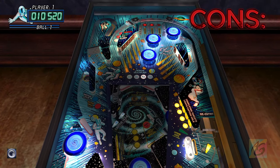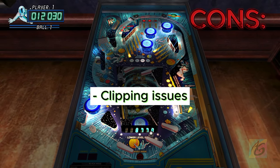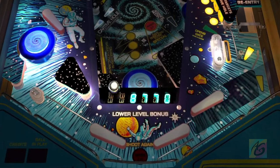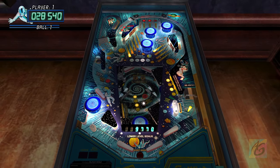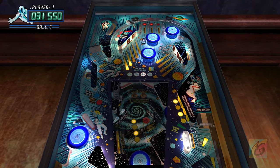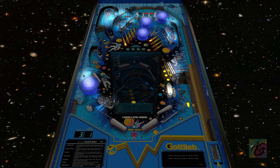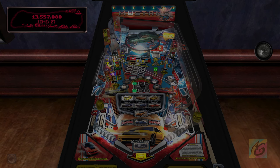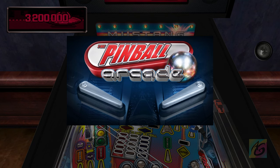The next con is clipping issues, found on the Black Hole table. Most of the time when the ball gets stuck under the flippers, it just clips on top of them. This is not a big deal and does no harm to gameplay, but Visual Pinball handles this issue much better and more realistically. That's all for the Pinball Arcade pros and cons.